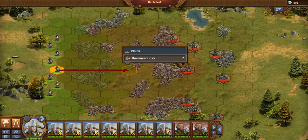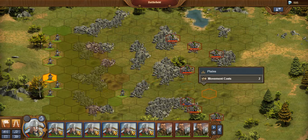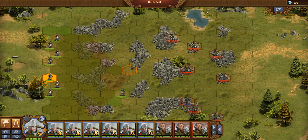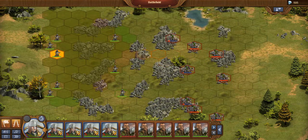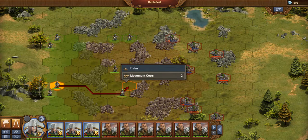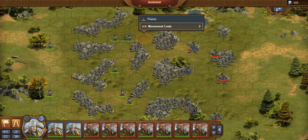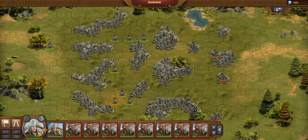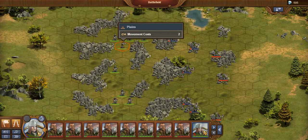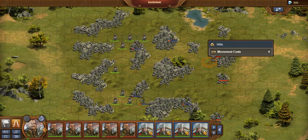You're going to use pretty much the same strategy for all of these. What you want to do is bring your guys within range of theirs first, then hit every one of them — but do not kill any of them yet. You're going to wound them down to about two health left. Even if you're in range to kill them, don't — just wait.